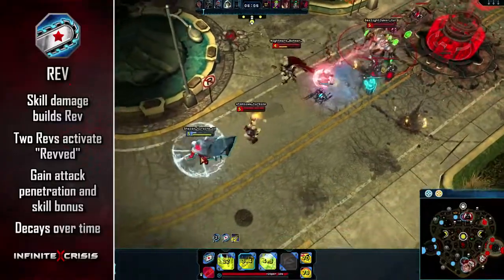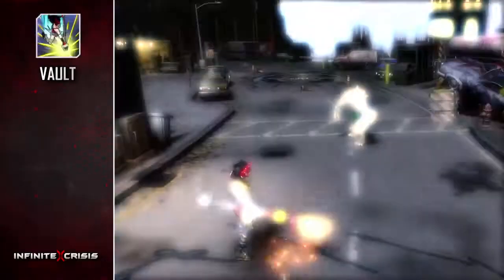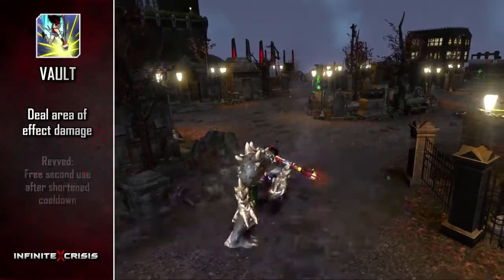Rev'd decays over time unless she deals damage, and will reset after using a skill. Vault lets her leap at a location and deal area of effect damage. While Rev'd, Vault receives a second free activation within a short window of time.